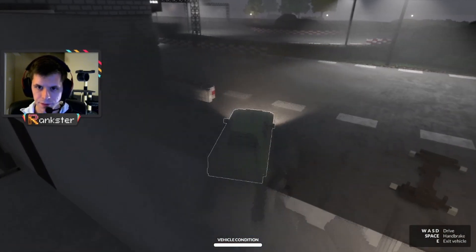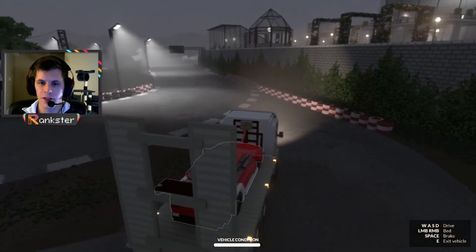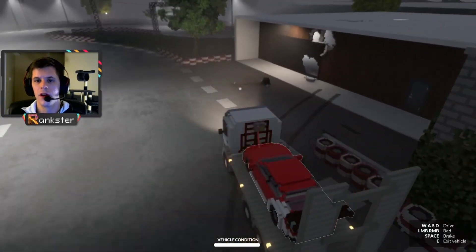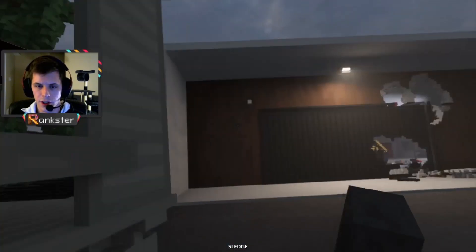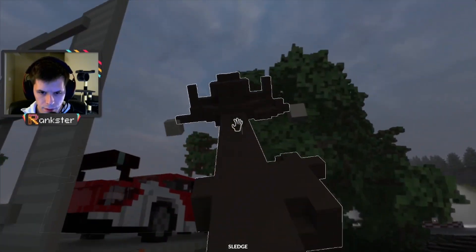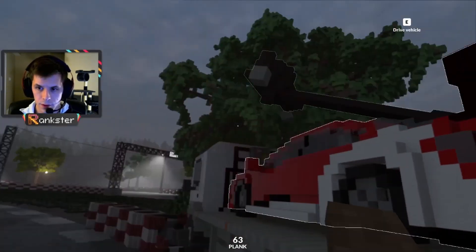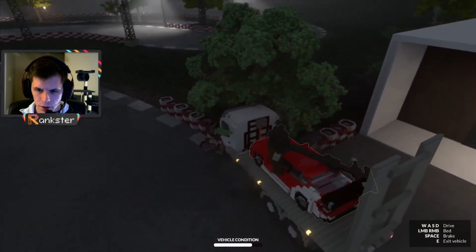Once that's outside we'll go ahead and grab the tow truck over there. We'll go ahead and pick that up and drive that over to the axle that we now just have sitting on the ground outside of the garage. And once we are over there we'll attach the axle to the top of the sports car with a couple of planks and then we'll drive it over to the ocean. We'll hit a plank on this side and drive this over to the ocean.